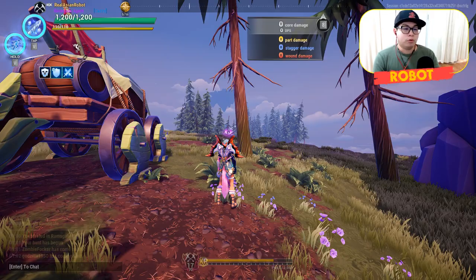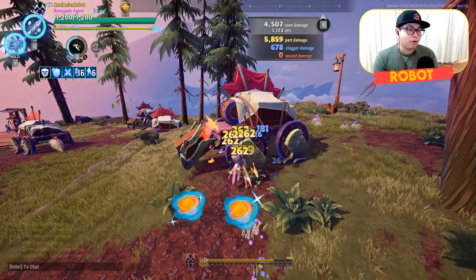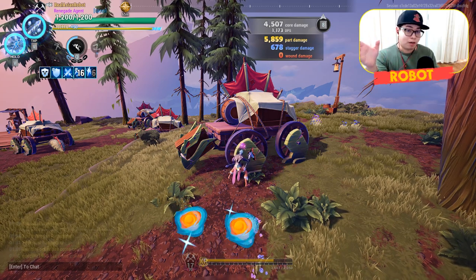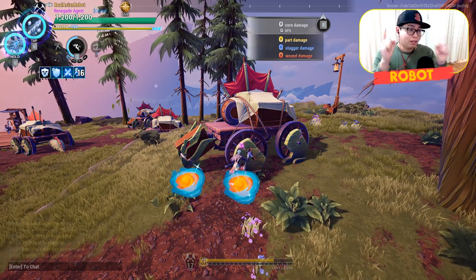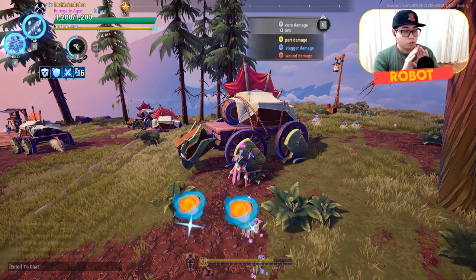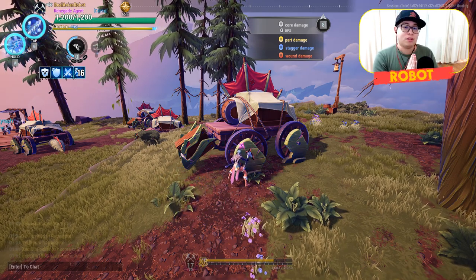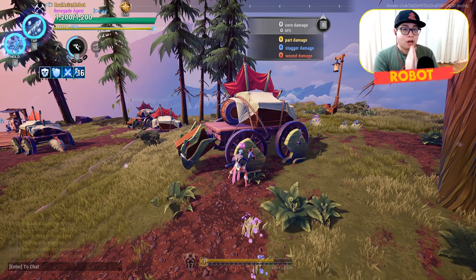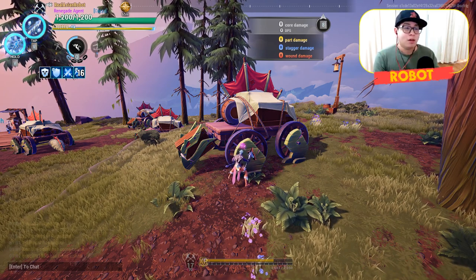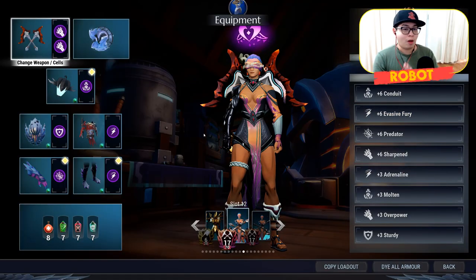Sharpened creates a disparity between your part damage and your core damage — notice how part damage is higher than core damage. This was explained in my video about how damage works in Dauntless, linked in the description. Please watch that video because it's very important if you want to build your own builds. Without it, you won't do your best damage, and you'll fall very short of your goal.